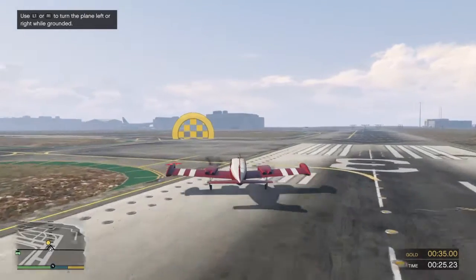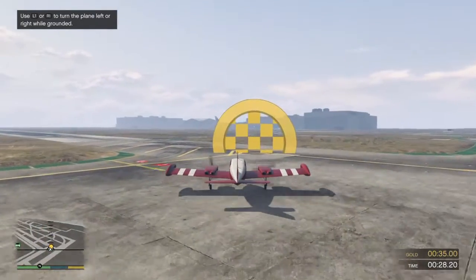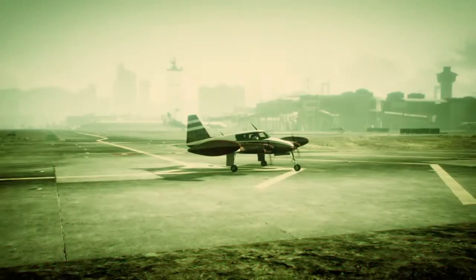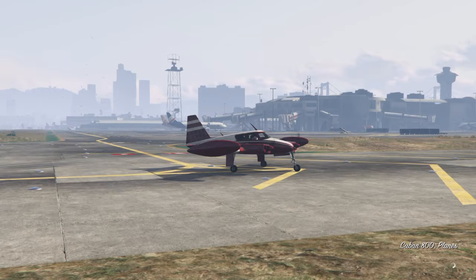Executed like a pro, now let's get the plane off the runway. Taxi over to the marked area and come to a complete stop. That was an excellent landing, very well done.